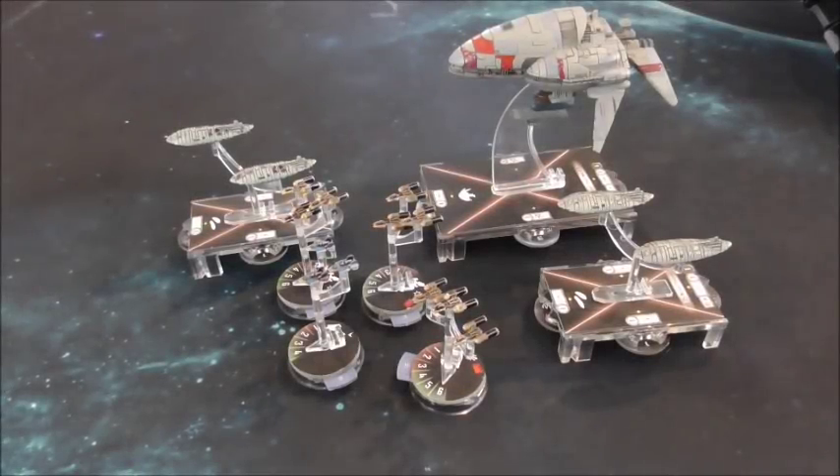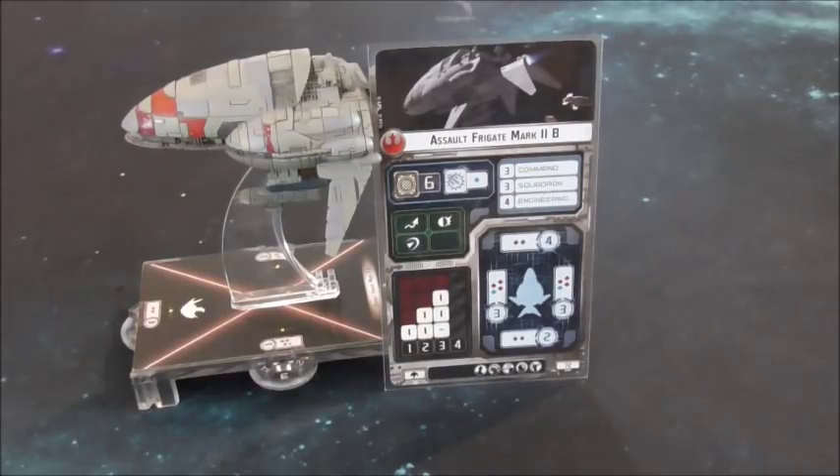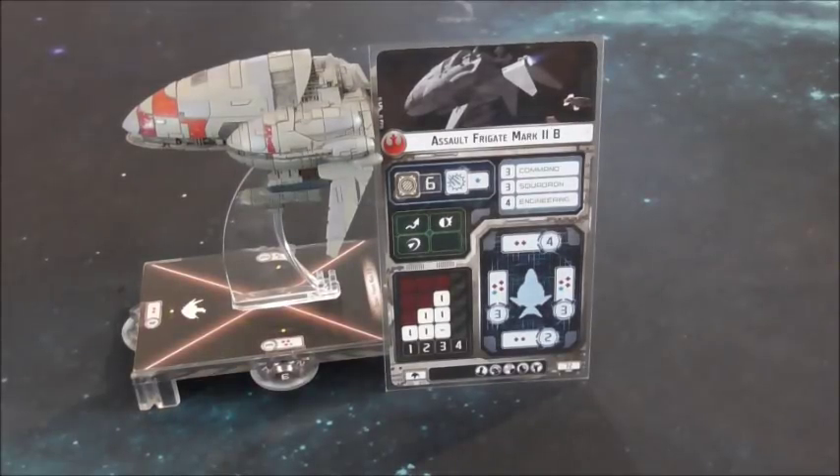In this episode, I'm going to show you how I fly the Assault Frigate. This is the captain. Brace for impact. So the Assault Frigate is an odd exception — there's actually only one variant, the Assault Frigate B.